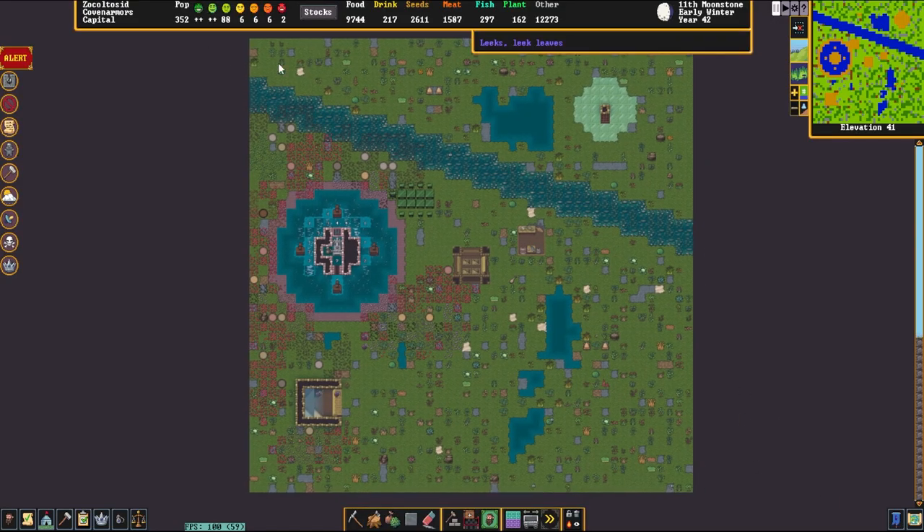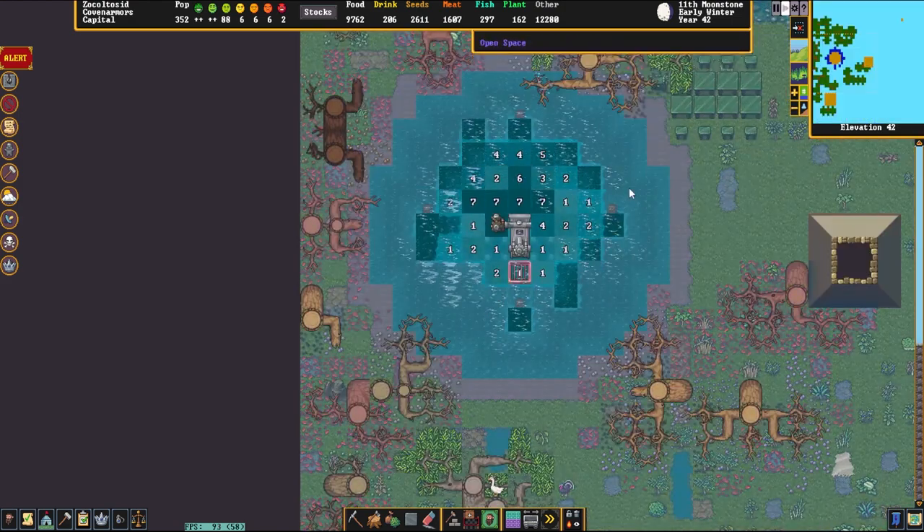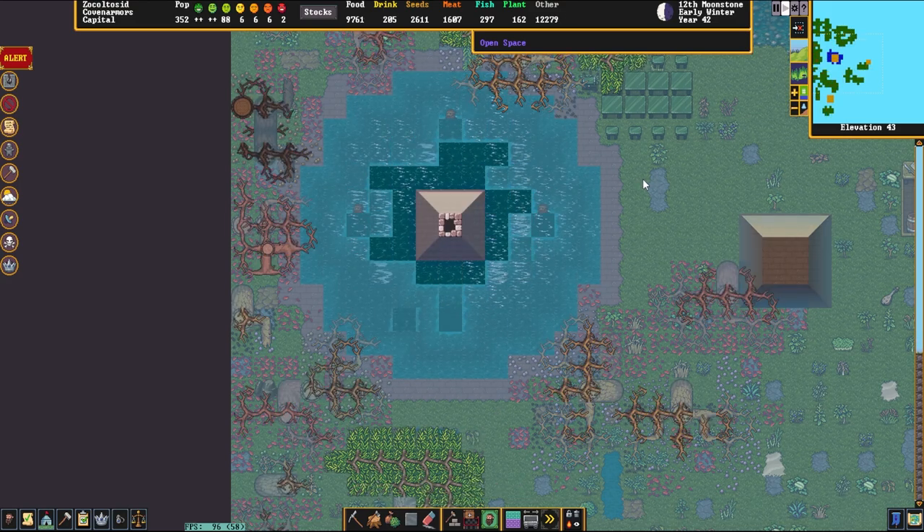This is a tiny fortress with a population of 350. Let's see how it runs before we do anything. I unpause the game and it runs at a solid 95 frames per second. You can see that we have a lovely little fountain here. Nietzsche has sent in fortresses for us to have a look at before, so I expect some awesome stuff here.